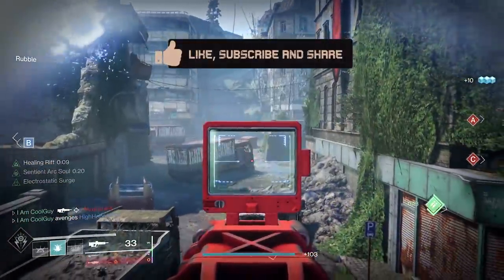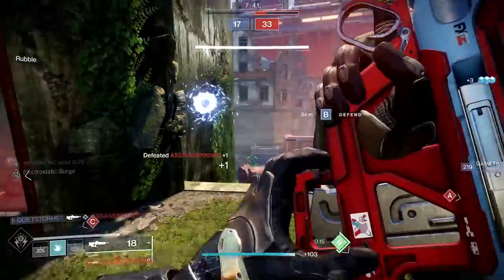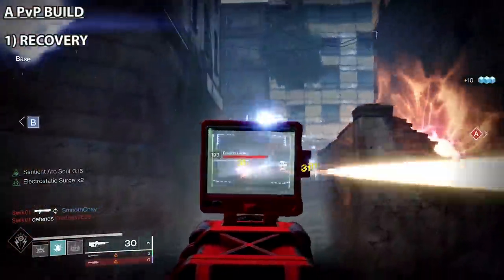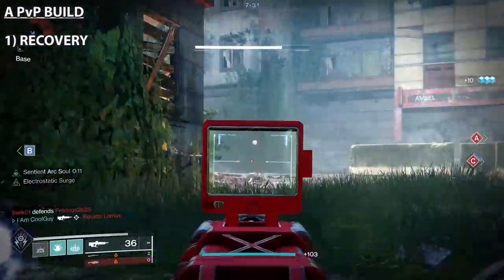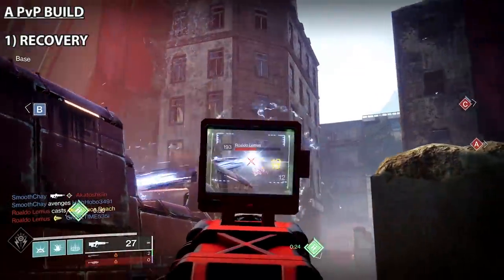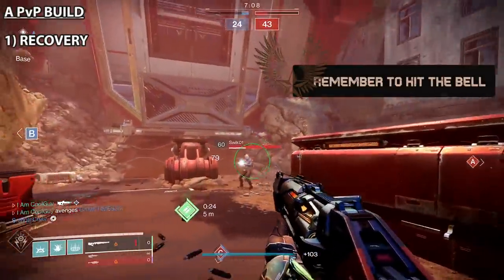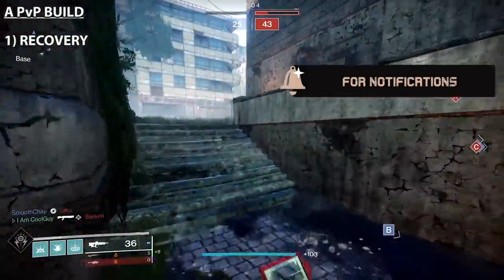This is somewhat of a blanket statement but I think most of you are going to agree with these three things in this order. We all want to do well in the crucible and most of the time it starts with these three things. Number one is recovery. Your recovery stat is one of, if not the most important stat for the crucible — actually in the entire game. This is why a lot of armor stat rules go to this, having high recovery armor. Not even talking about mods, but once you start getting into the mods it's one of the most important mods as well.